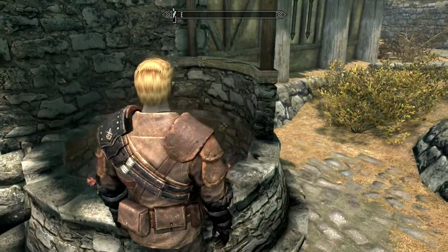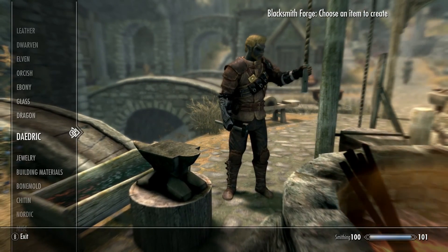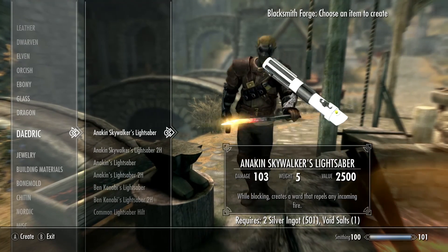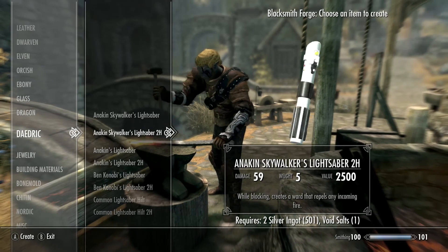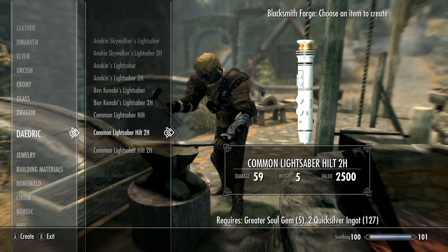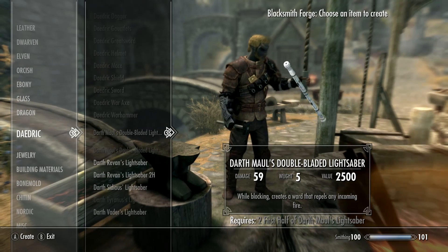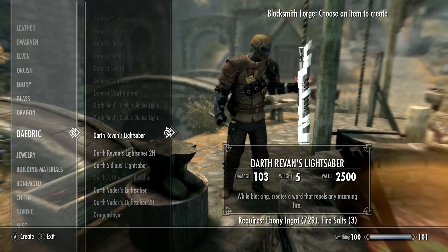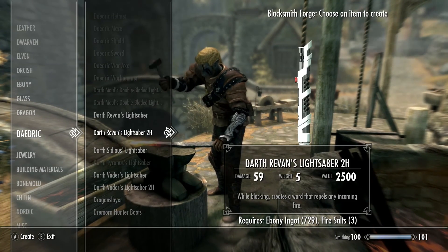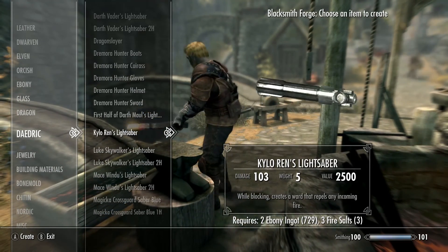Let's get this started. We are here in Whiterun and I'm going to use the forge. It is down in Daedric. We have stuff to make — we have signature lightsabers: Anakin Skywalker's one-handed and two-handed, Anakin's other lightsaber, Ben Kenobi, a common lightsaber hilt, some two-handed ones. Scrolling down, we have both halves of Darth Maul's lightsaber, Darth Revan's lightsaber, and Darth Sidious. We also have Kylo Ren's.